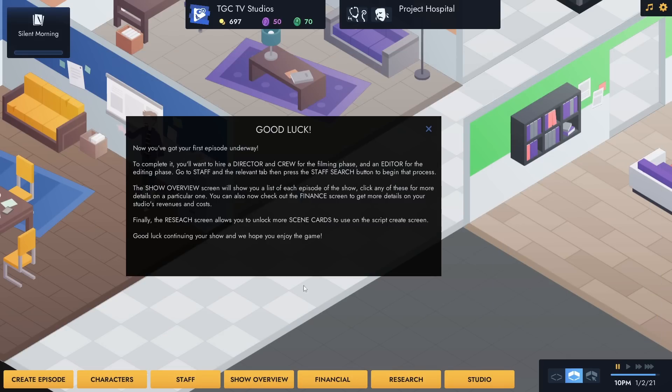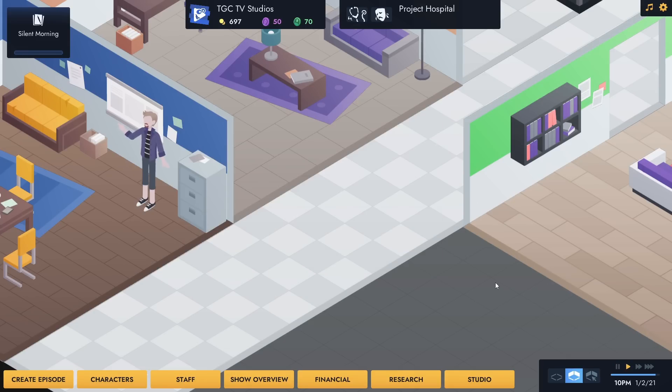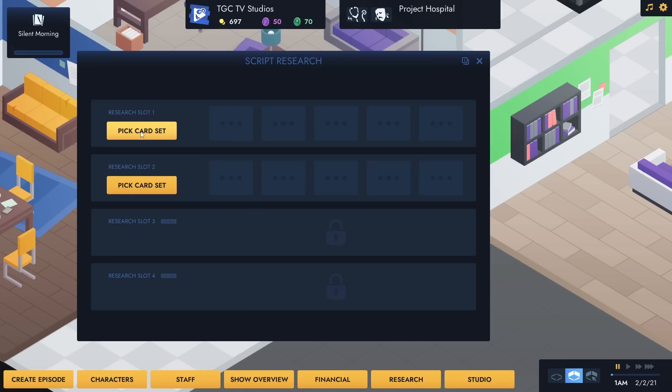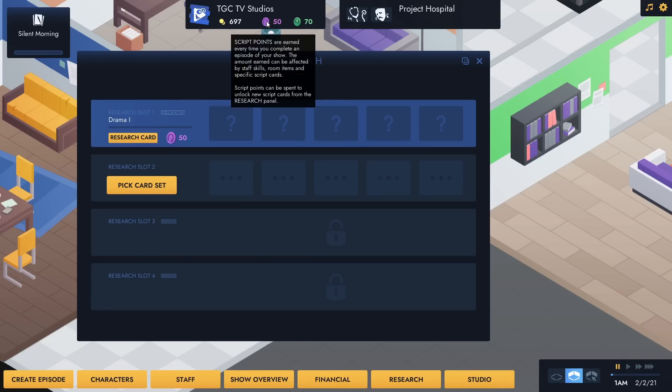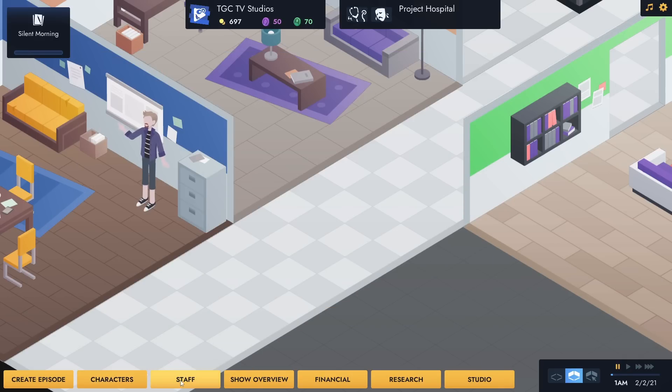We haven't got any support people yet. We'll just do this for now and complete the episode setup. We've got our first episode underway. To complete it, we'll want to hire a director and crew for the filming phase and an editor for the editing phase. The show overview screen shows a list of each episode. We can also check out the finance screen and the research screen, which allows us to unlock more scene cards. Time's paused. Under research, pick a card set - we're doing a drama thing, which will cost all 50 of our script points.